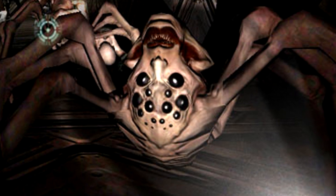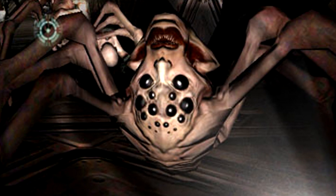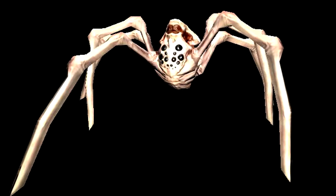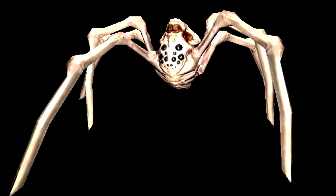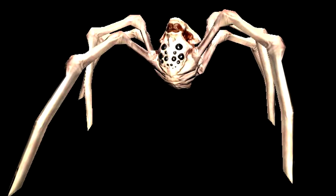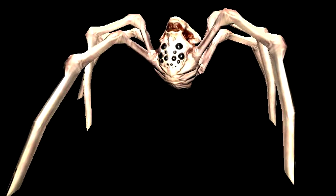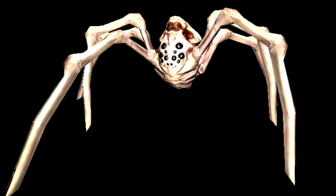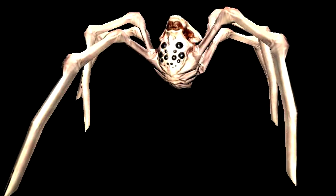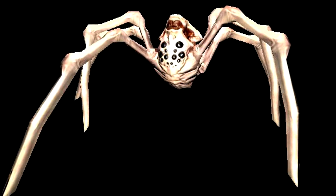In Doom 3, around 15 or 16 years ago, id Software made, with the limitations of their engine, these enemies spawn in swarms. Now, in Doom Eternal with id Tech 7, id Software could truly make these spawn in real, gigantic swarms — just like the Flood from Halo: Combat Evolved. It would add yet another layer of gameplay to some arenas, and you would need to learn how to stay and fight in the air, something that feels truly marvelous once you master it.